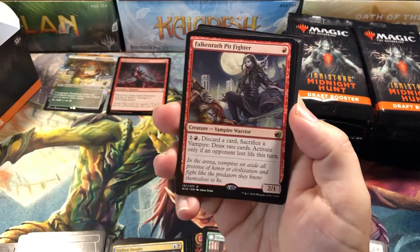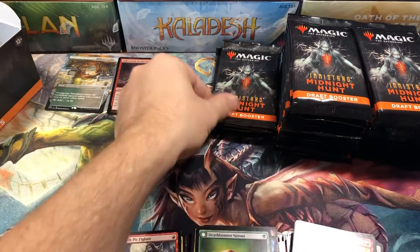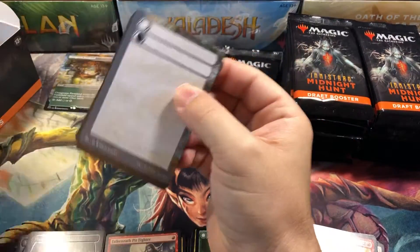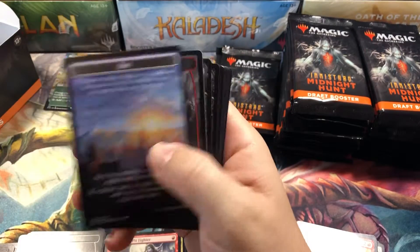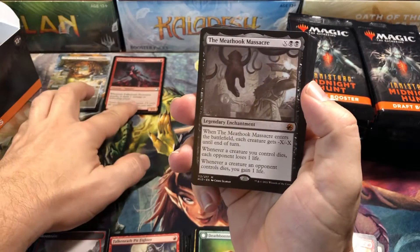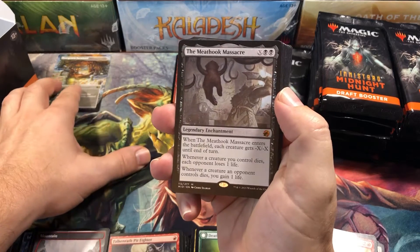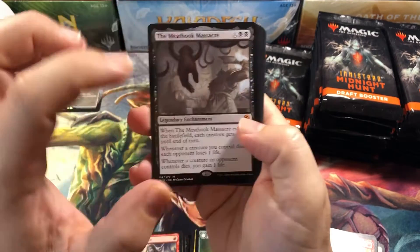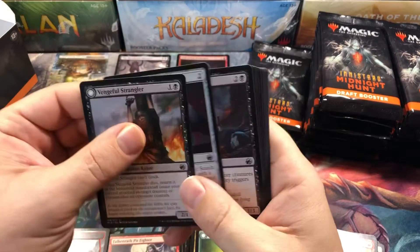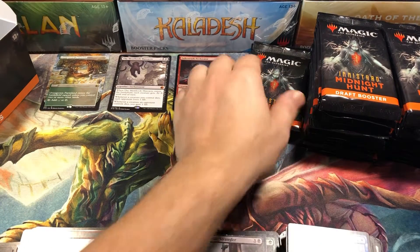Another Falcon Earth Pit Fighter this time — that was our foil but it was the perforator, the common. Moving along. Day and night token. Mountain. Meat Hook Massacre — the most expensive card in the set still. It took over the spot from Ren and Seven. Ren and Seven is now the second most expensive card; this is now the top card in the set, and for good reason. It's really, really versatile. I see that one being in a lot of decks for quite a while.